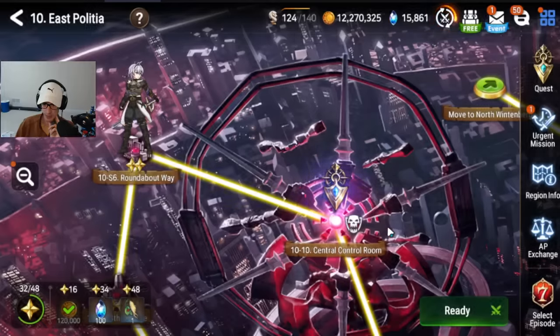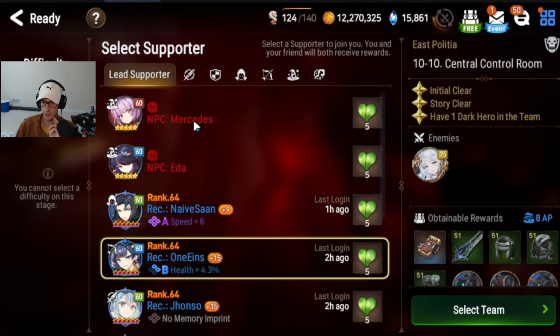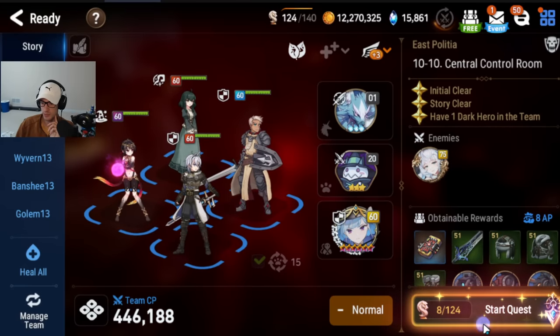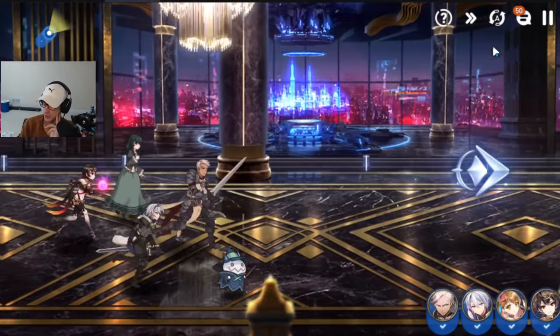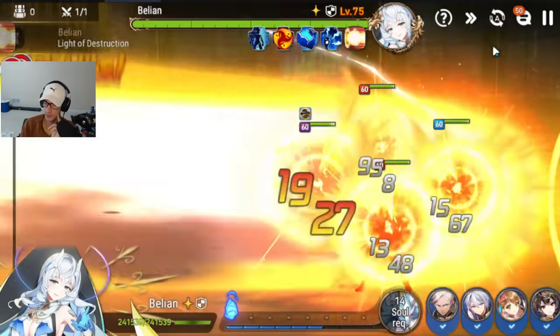We are going to go ahead and go into the boss fight. I may end up skipping to the end depending on if we clear it the first time. You can take the Mercedes if you want, or the best thing you can do is take a strong friend's character. One good character you can take is SSB — if you have a strong friend's support, you can take them instead of your Spectre Tenebra.